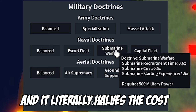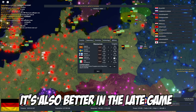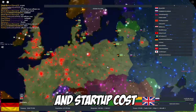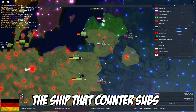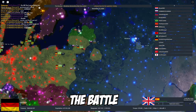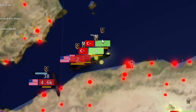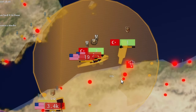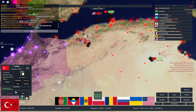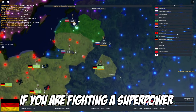Moving on to the submarine doctrine — it literally halves the cost of making a sub from 30 million to 15 million and lets you build them nearly twice as fast. It's better in the late game since you'll have more naval battles, and submarines are much easier to spam than battleships due to low upkeep. Most importantly, destroyers — the ships that counter subs — are usually the first to die in any naval battle. You can see in this clip where I lost a battle because the USA had 20 subs and all my destroyers died at the start.